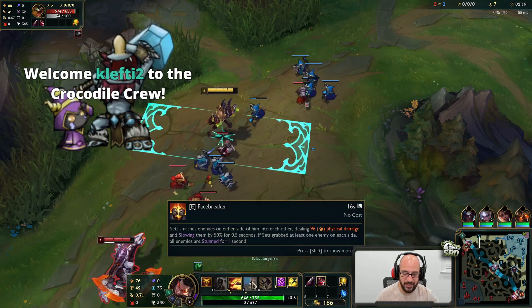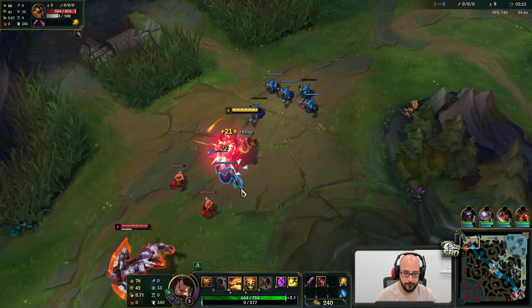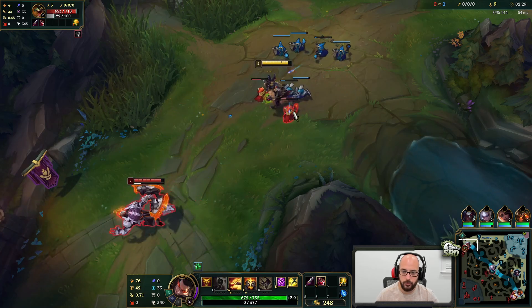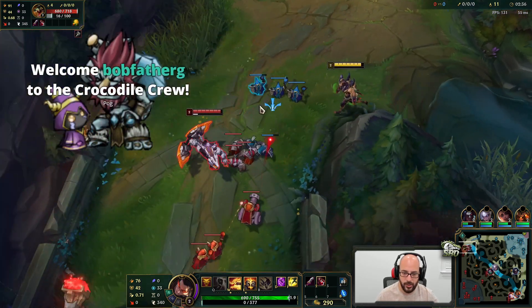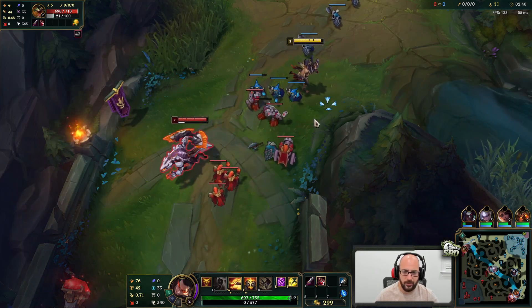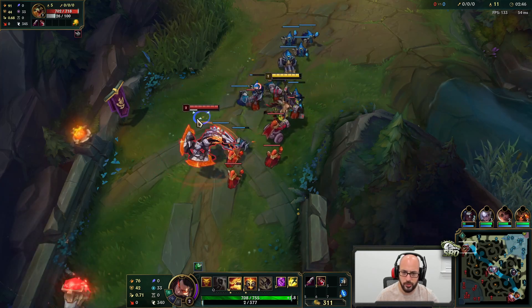It's going to be E first, W second, Q third, and then we're going to max W first with this build, as opposed to normally maxing Q first with your regular build. Your W should get to like some crazy number — my guess is somewhere in the low 2000 range. I remember playing Set like a week or two ago and we got to like 1200 true damage with our W.